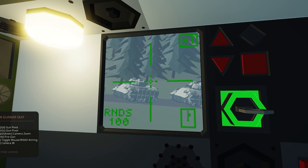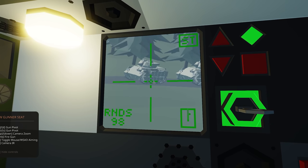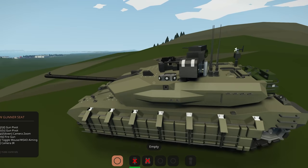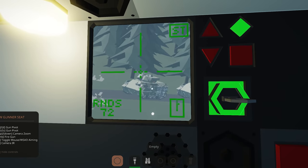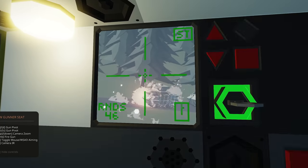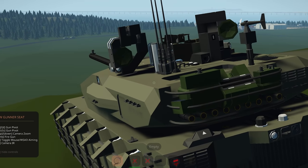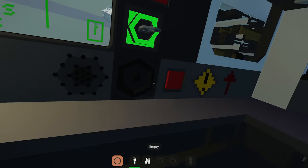Let's put a couple of rounds downrange and see how this works. You can see we're getting some shots off. Obviously it's a very small little auto cannon — not the most accurate at long ranges like this — but definitely you can get some rounds downrange. We're putting a lot of rounds down there. Oh, oh, oh man — told you guys there was something in that convoy! And the tank's gone. It disappeared. It despawned. This is going to be fun, isn't it?